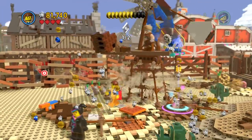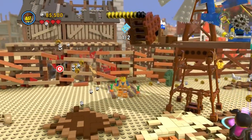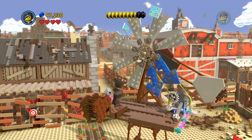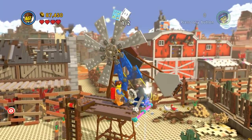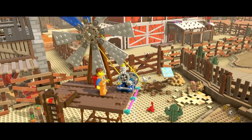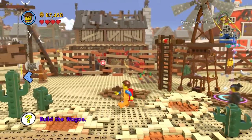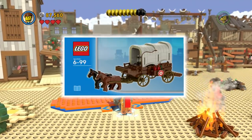Ta-da! There we go - we get a lot of studs, all of these studs. This is good. Is that to climb up there? Oh, I made it! Studs! Okay, come on Emmett, you can do it - Emmett to the rescue! I got it, he's fixing the windmill. There we go - instructions! Good job.